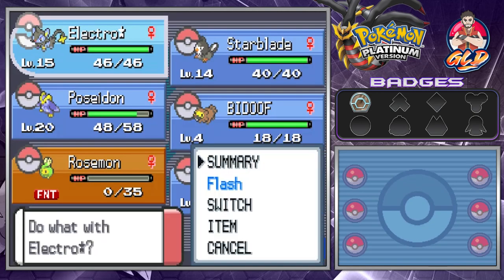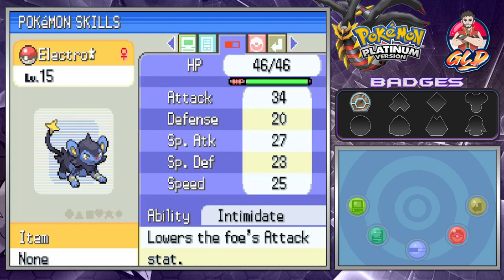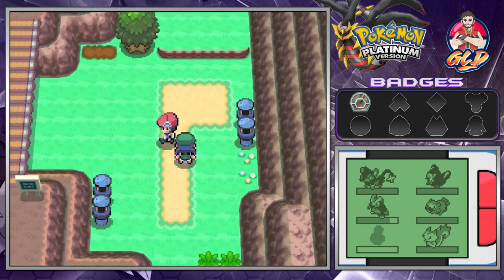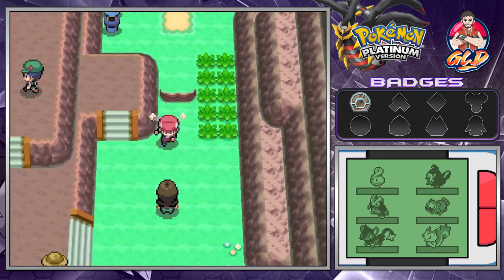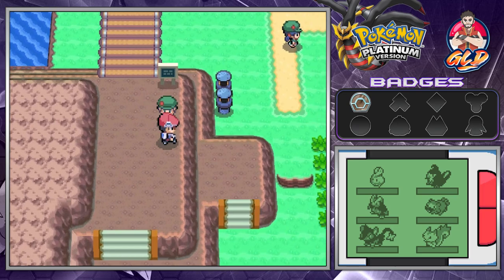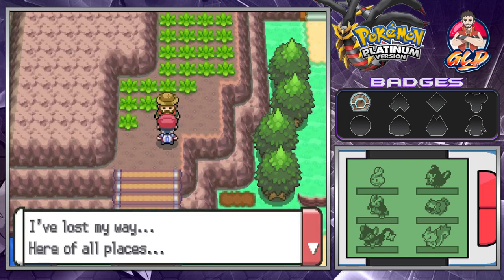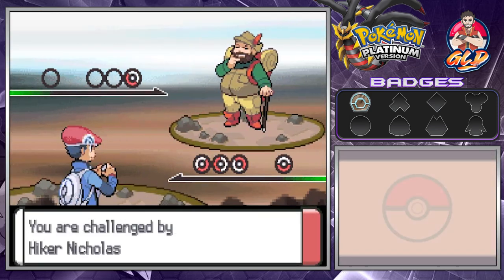Let's take a look at Luxio — pure Electric type, stats have risen, more of a physical attacker. We're really glad our Pokemon are finally evolving. I'm going to heal up off-screen. We're back — Rosemont grew to level 15 off-screen. Moving into the next section, here's a hiker who says he's lost his way. Taking on Hiker Nicholas coming out with his Onix.